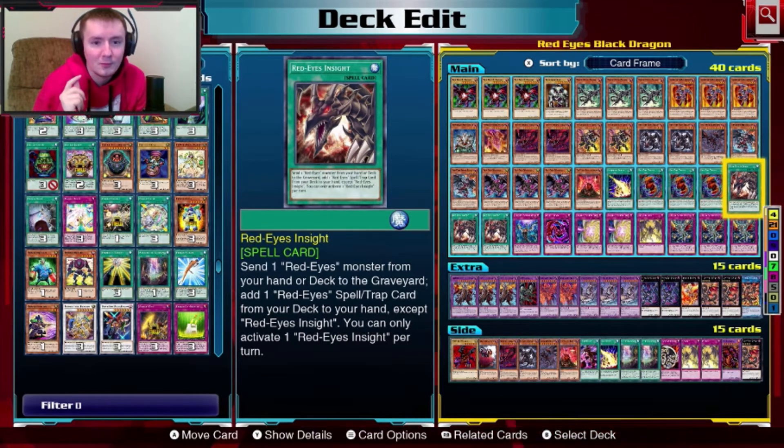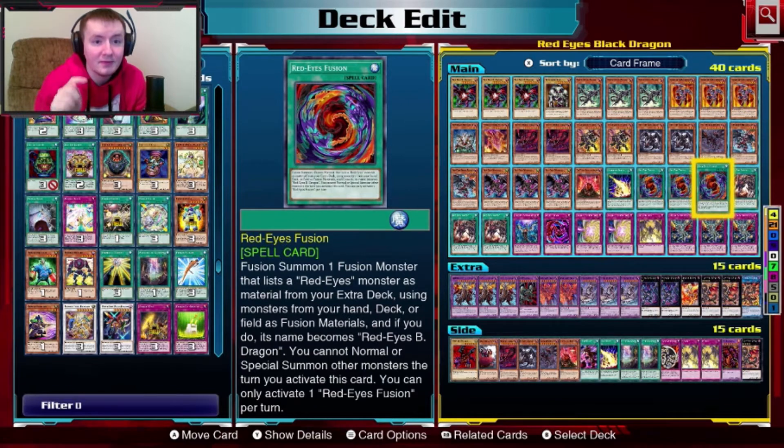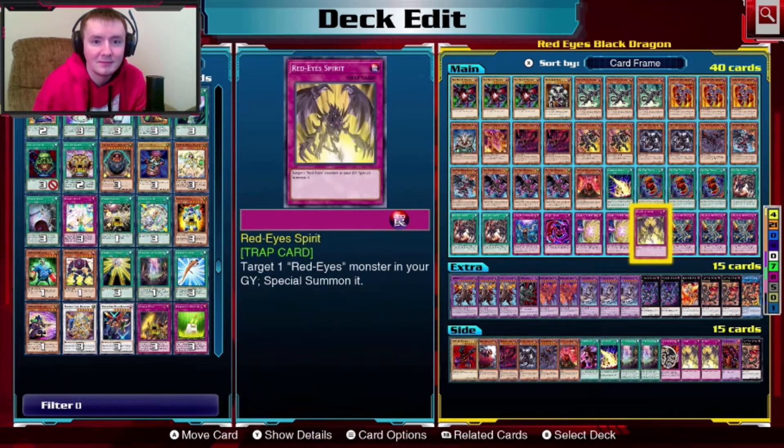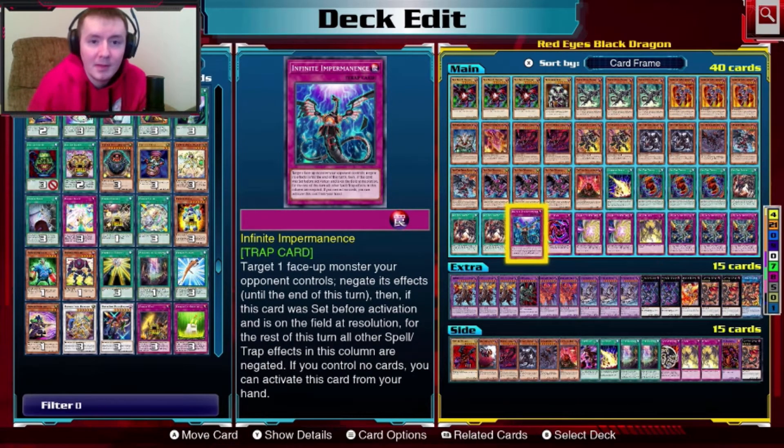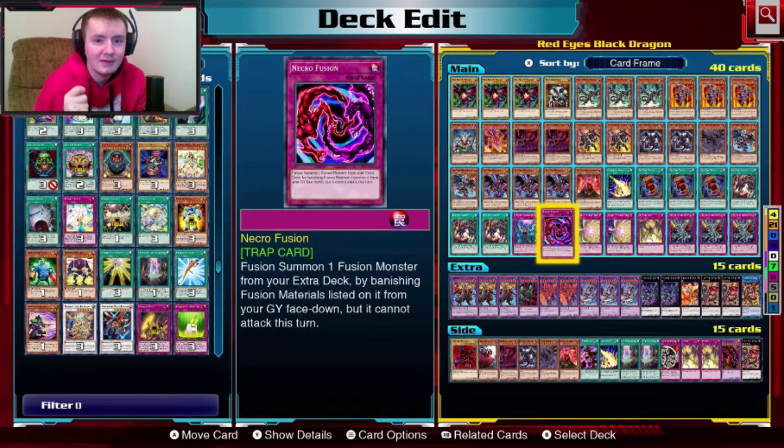Red-Eyes Insight — you want this card so that you can search for Red-Eyes Fusion. This is your searcher: send one Red-Eyes monster from your hand or deck to the graveyard, then search for any Red-Eyes spell or trap you want. You want Red-Eyes Fusion, or a second option — Return of Red-Eyes or Red-Eyes Spirit — to grab stuff from your grave. One copy of Infinite Impermanence: you can activate this card from your hand and negate any face-up monster's effect, or you can set it like any other trap and negate any effect monster's effect, plus you disable any card in the column it's sitting in.